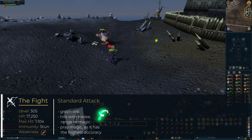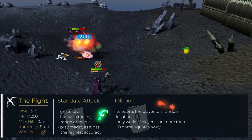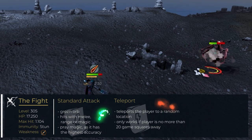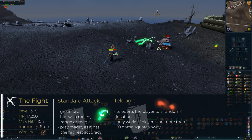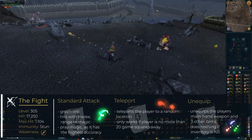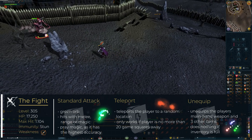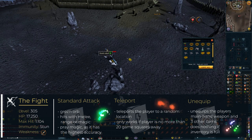Occasionally, the chaos elemental will also use one of its special attacks. The first is a teleport, where it will randomly teleport the player around while within a 20-square radius around it — this attack doesn't pose any direct threat and is just supposed to confuse the player. With the other special ability, it will bring madness upon the player, forcing them to unequip their main-hand weapon as well as up to three other equipped items. If the player's inventory is full, however, this attack will not do anything.